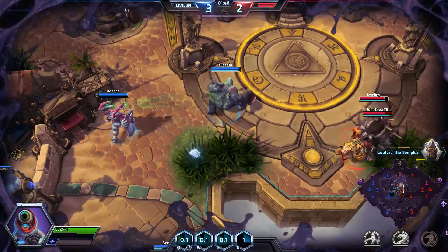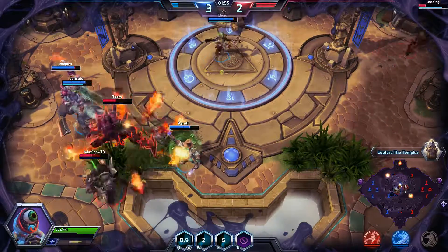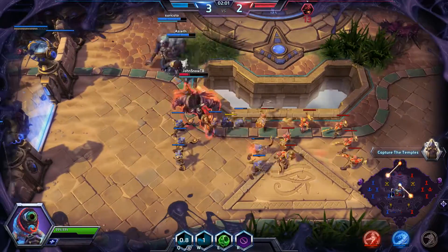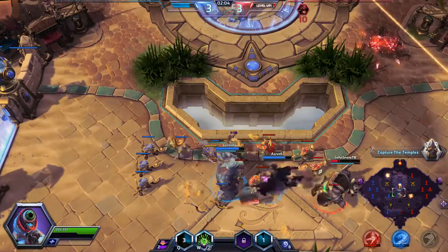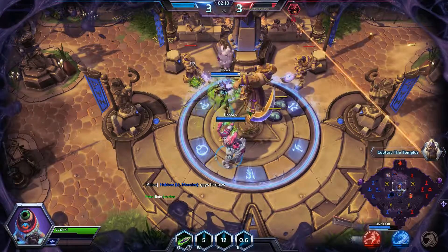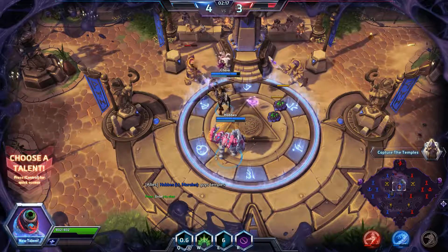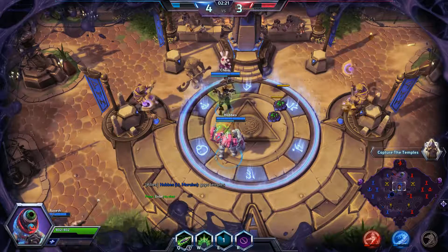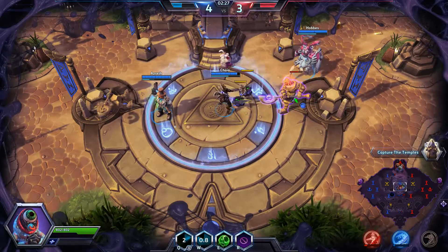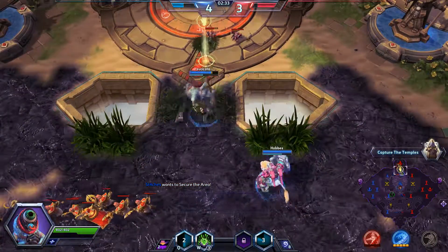Trying to focus on maximum DPS with the top hat. When he has the Symbiote on somebody, his Q ability becomes the Stab Attack, which is a straight-line skill shot. The W is the Pressurized Spiked Burst, which is just the AoE around him. And the E is the Carapace, which is just a small shield.